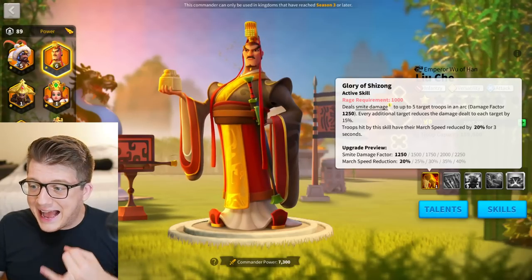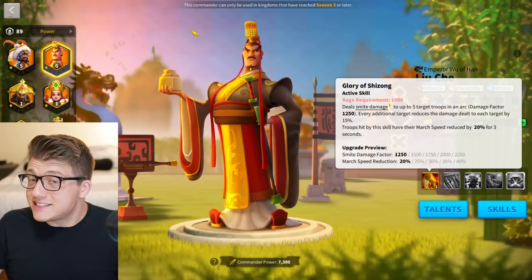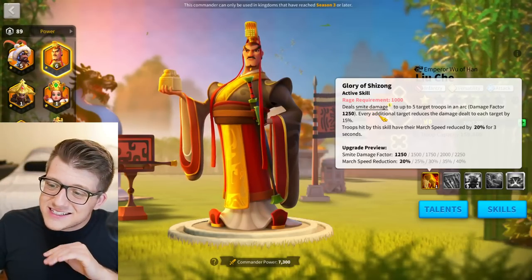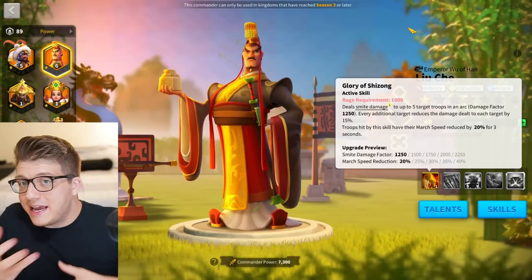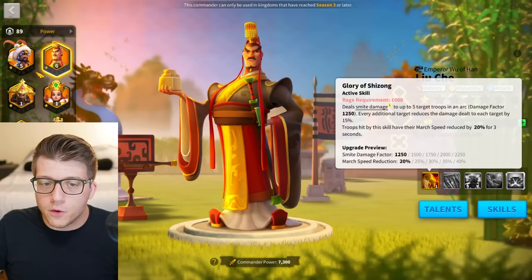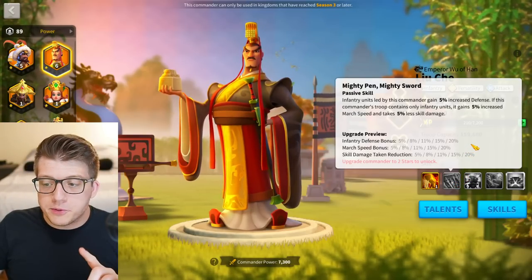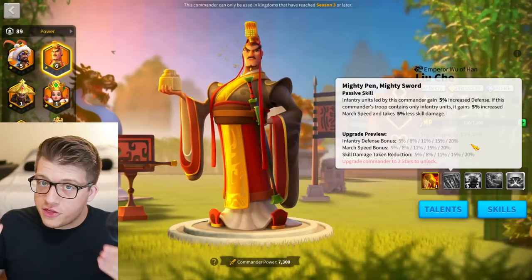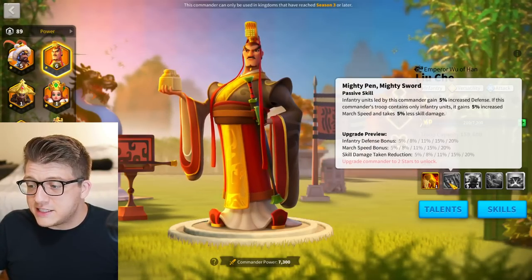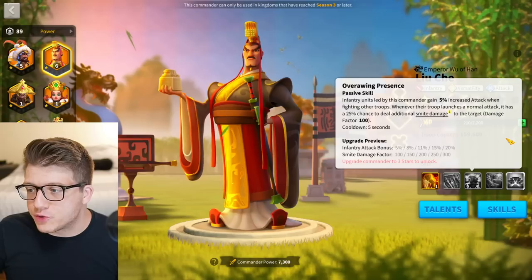On top of that there's a 40% march speed reduction, and it's smite damage — so if the enemy is mitigating skill damage it doesn't matter, this hits full force. The second skill at five gives 20% infantry defense, 20% march speed, and 20% skill damage taken reduction — amazing tanky stats and the speed you need.